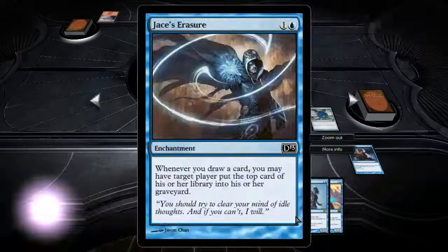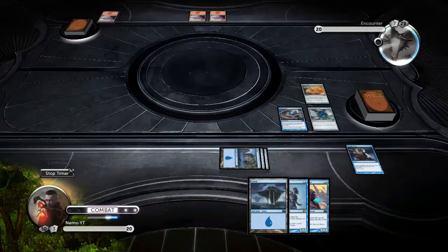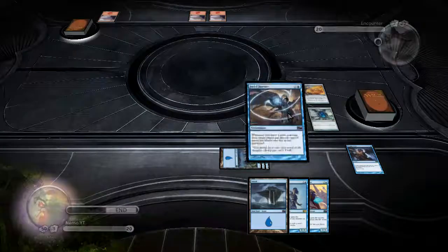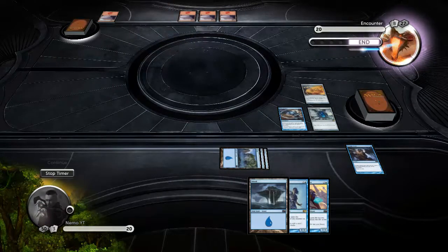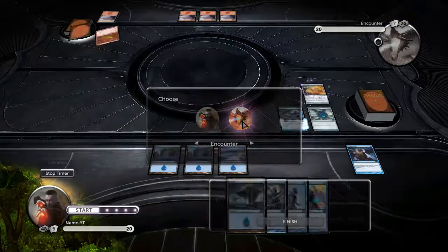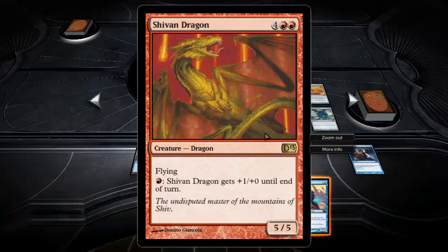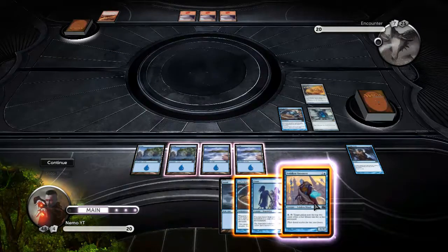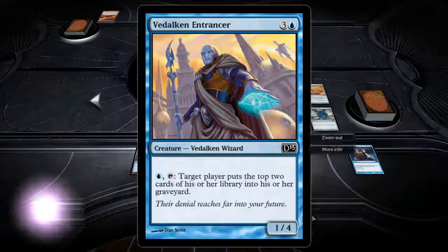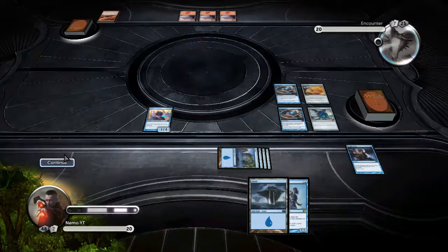I want to start with Howling Mine and Jace's Erasure because they combo together very well. Both of us draw an extra card, and whenever I draw a card, he gets milled - top card of his library goes into his graveyard. So now I draw 2 cards and 2 of his cards go into his graveyard. Is that a Sheath and Dragon? Yep - 6 cost, 5-5 flyer. Everything costs 1 less, so I can play Jace's Erasure and my Vidalkan Entrancer. Always nice when I can play a lot of stuff at once.